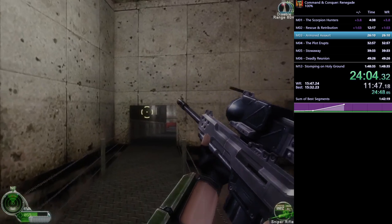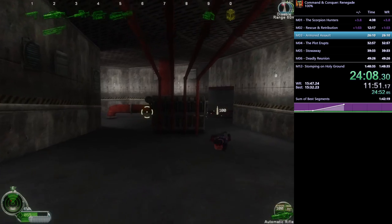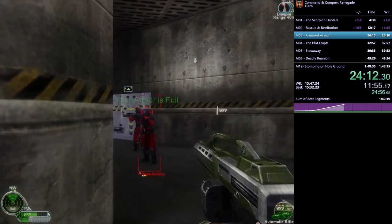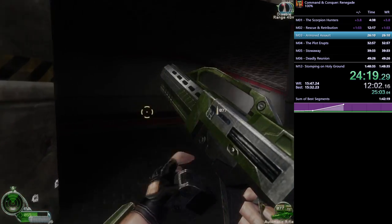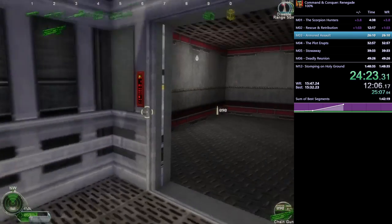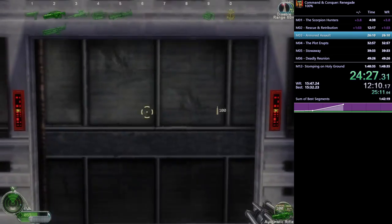The obelisk's power can be turned off — that's actually the secondary objective: kill the power plant. That's the only way to advance safely, since the obelisk will kill him otherwise.